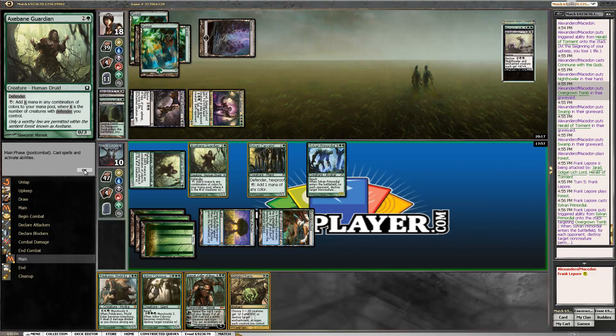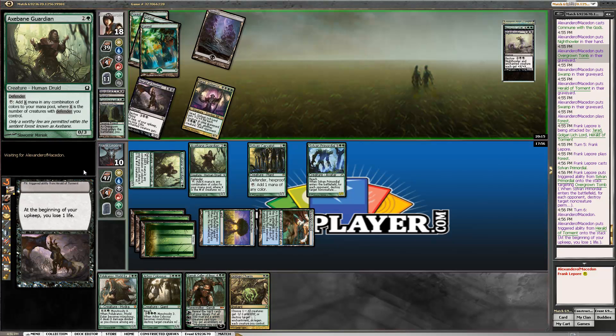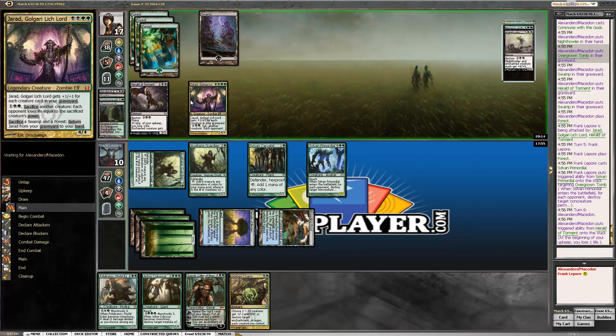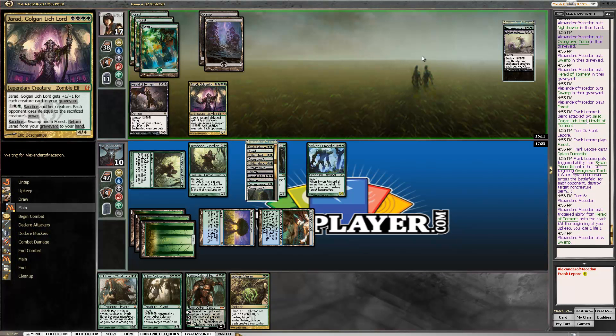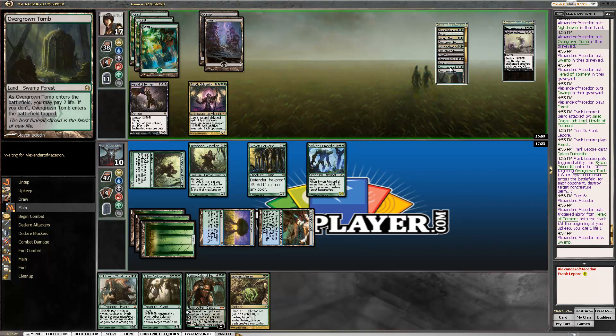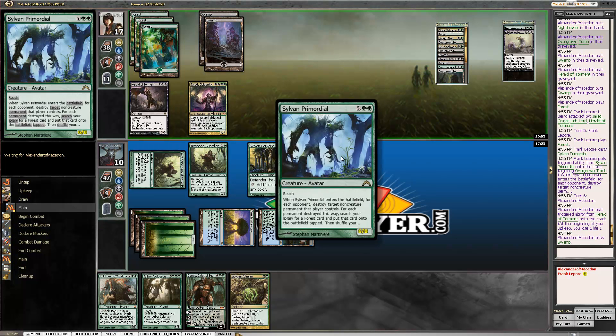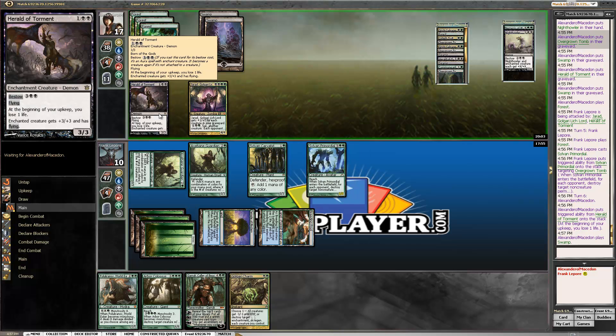He doesn't have black right now, but he'll have it. Let's see — if he bestows Night Howler onto the Herald, he'd be a five-five. I have a six-eight. I'd rather have Pelakka Worm up — then we can just shoot his whole team next turn.